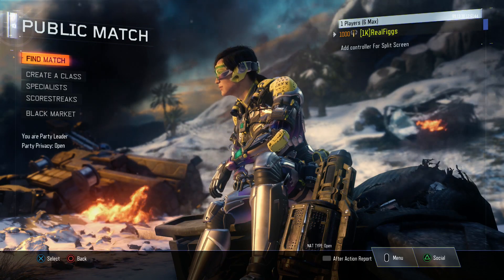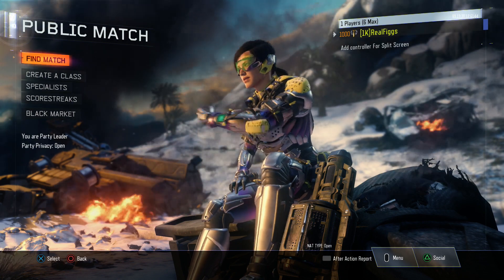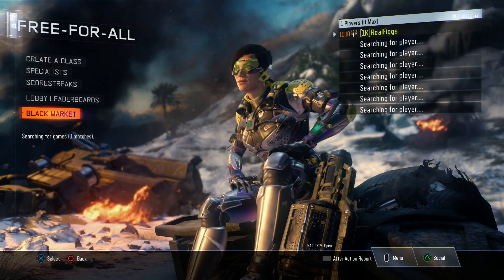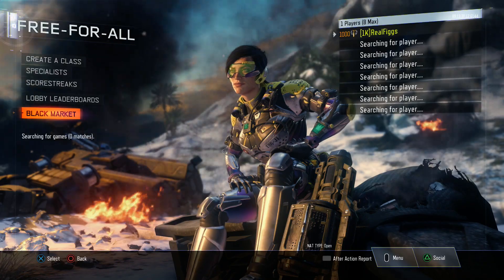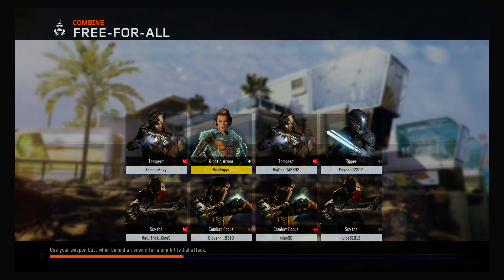Today we got some stuff I want to talk about for Call of Duty World War 2, because that game comes out in less than a month. Some stuff got leaked — seriously, some stuff got leaked. Ever since the PC beta was released, people are able to go into the files for Call of Duty World War 2, kind of mess around and see what's in it. They can reveal more guns, more maps — but they actually leaked all the killstreaks for Call of Duty World War 2.